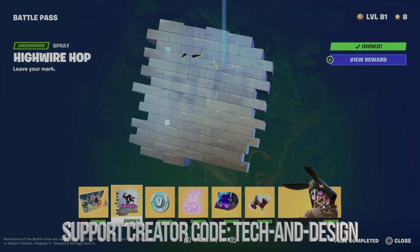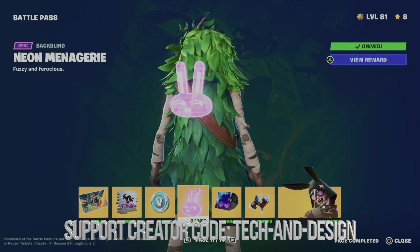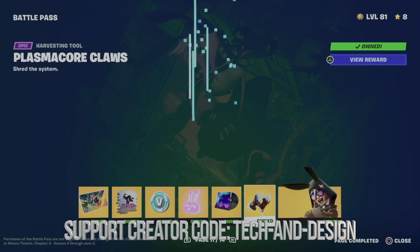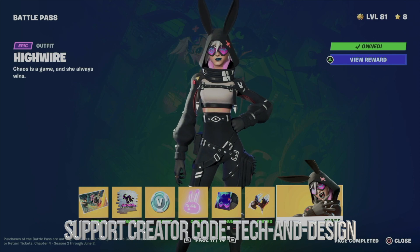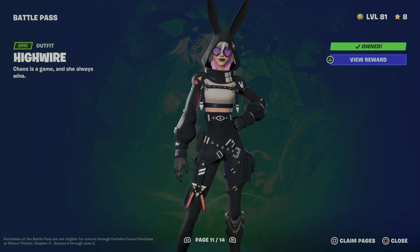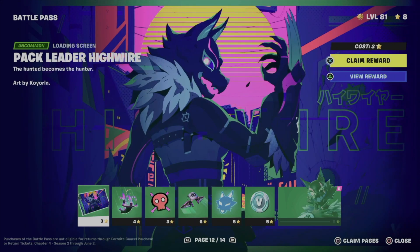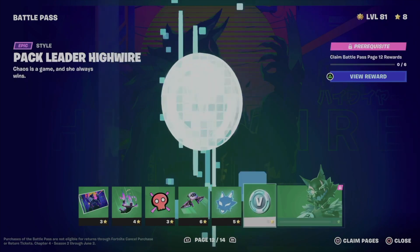From this page we get an awesome loading screen, a spray, XP, the back bling, music, and the harvesting tool. We just unlocked this awesome skin. At this point we've got everything we could. We could move on to page 12, but I don't have enough battle stars for that.